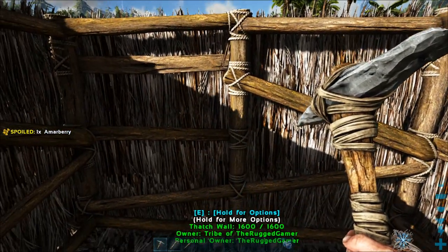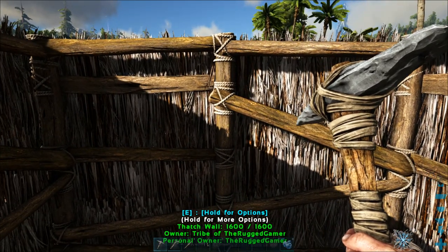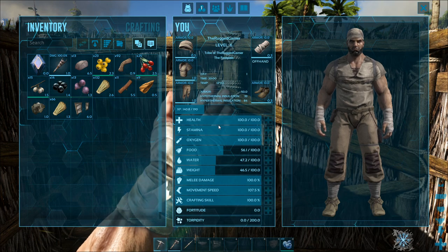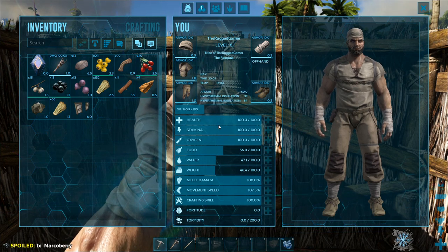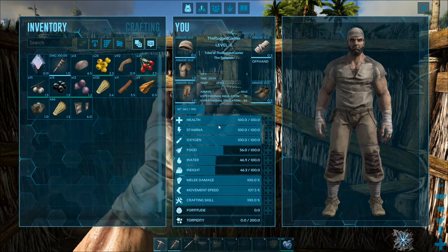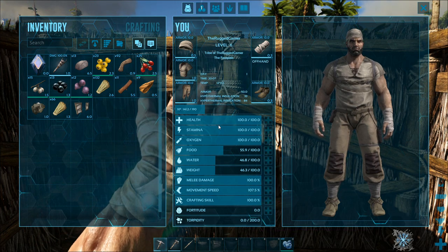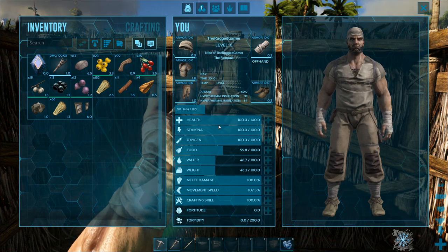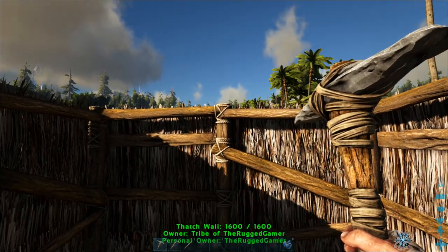One major thing: no matter what you do, if you get meat don't throw it away, and if it spoils don't throw it away either. If you can hold it, keep it and let it spoil. There is plenty of food in this game to keep you going, but spoiled meat is going to come in handy when we come to taming bigger dinosaurs.